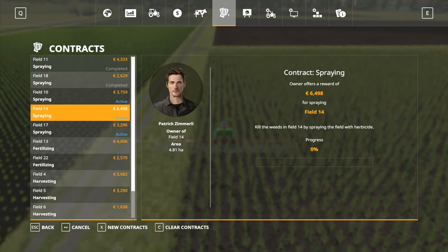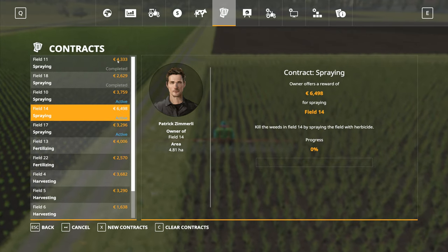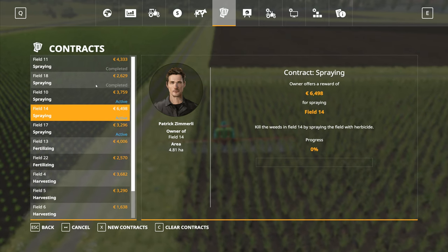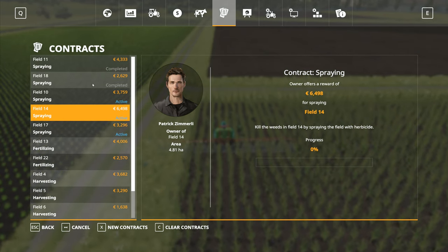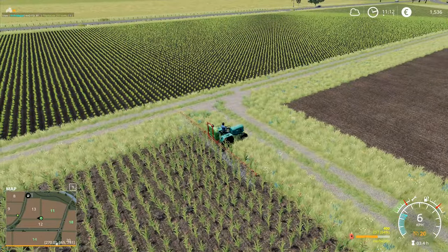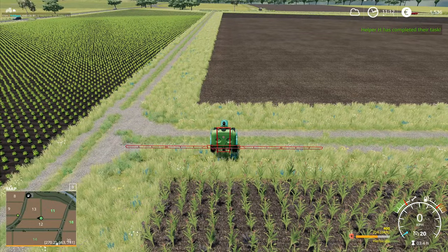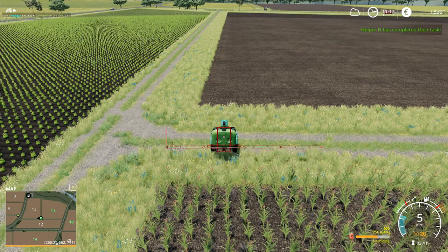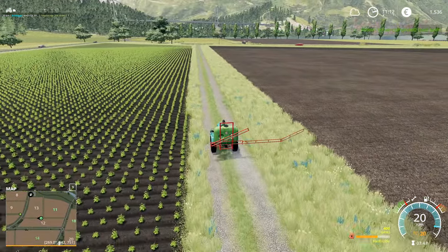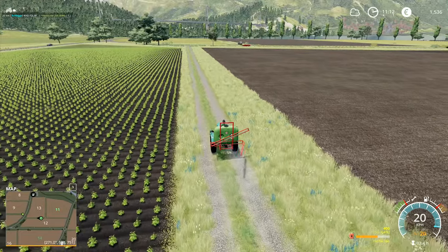I've got two contracts I can cash in on now — fields 11 and 18. We're done on those, so there's around 7,000 euros coming in. We've got 1,500 euros at the moment, and I'm hoping that by doing a whole load more of this we'll be able to afford the other machinery we need for our grass job.